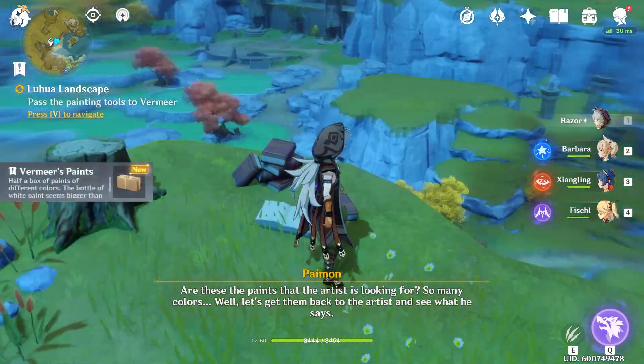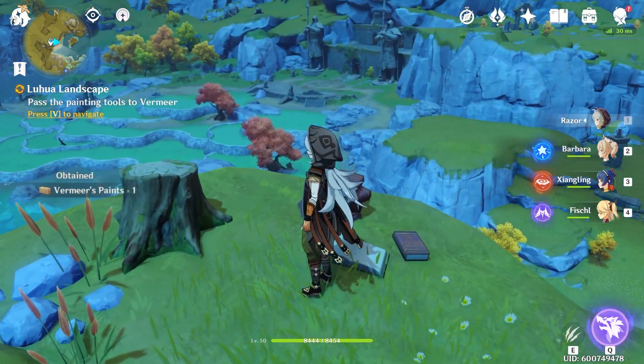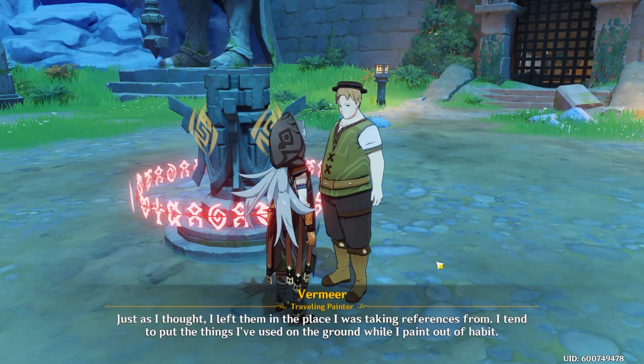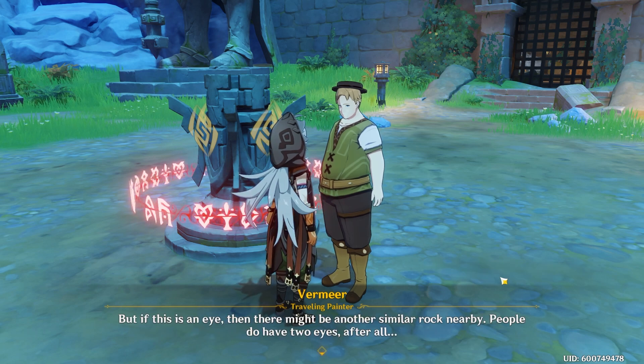Another brush with the paint — so once you have these two items you can just head back to Vermeer. Once you're back, you hand him the materials he wants.